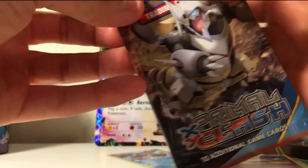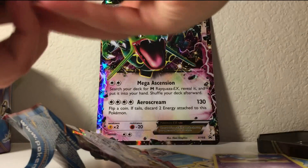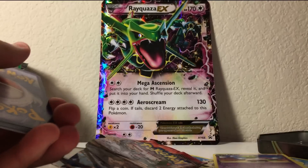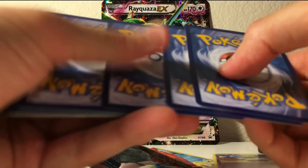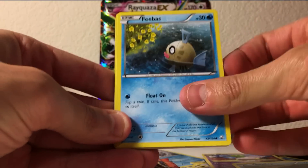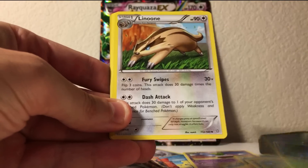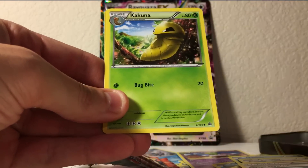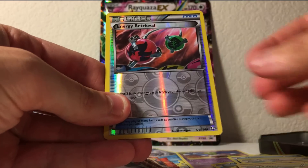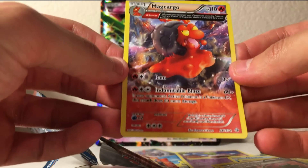And now the final pack — a Primal Clash pack. Are you excited for this pack? Because I am. I'm gonna save this code card for the next giveaway that I do, so be sure to enter my giveaways if you want good cards. Now: a Mudkip, a Phoebe, Slugma, Bunnelby, Lotad, Luvdisc, a Kyogre Spirit Link, Kakuna, Energy Retrieval — just an uncommon — and the final rare is just a Magcargo.